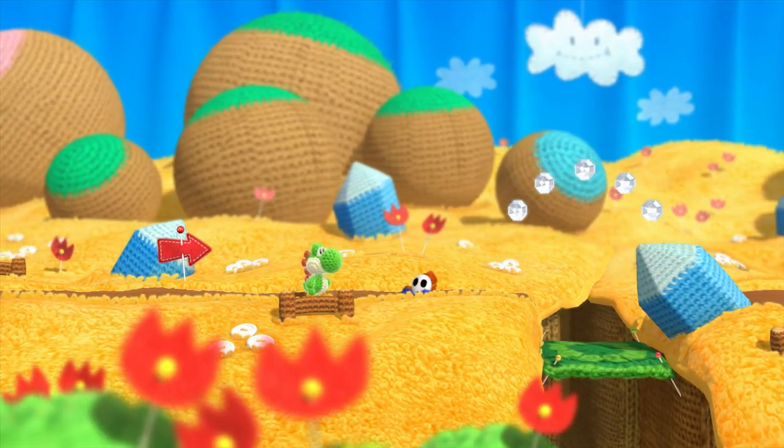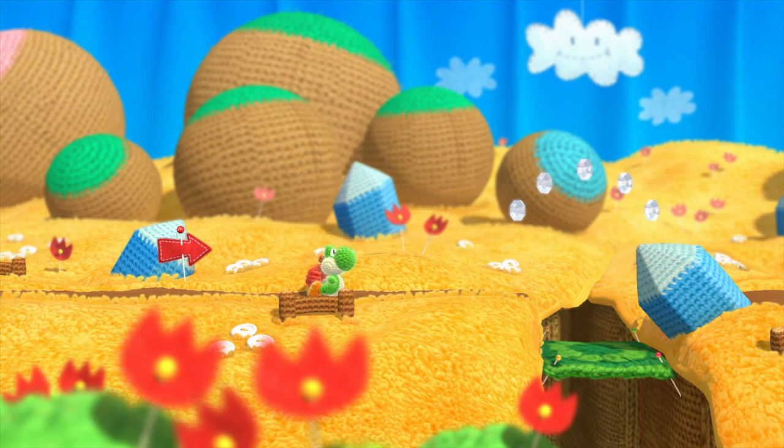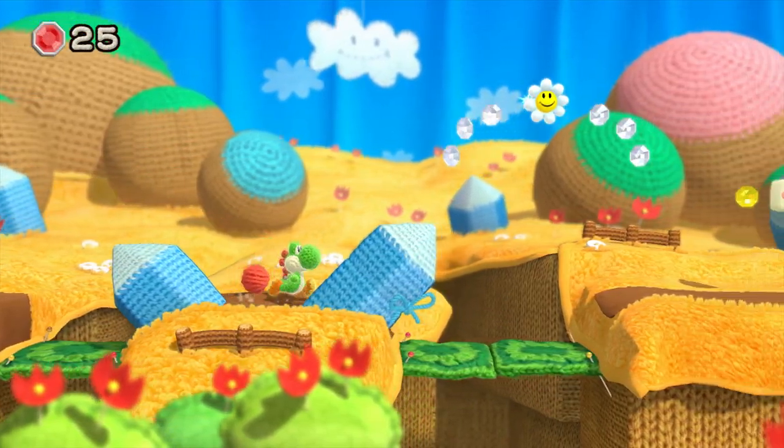So what we've got here, you've got little shy guys just knocking around. He's just chilling out but we're going to eat him. He'll turn into a little ball of yarn or wool that we can throw around later.